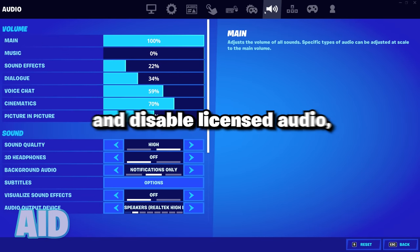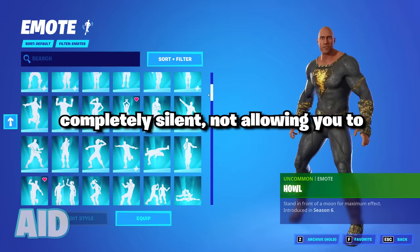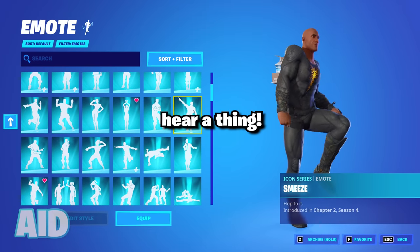But if you go to your audio settings and disable licensed audio, seemingly all icon emotes will be completely silent, not allowing you to hear a thing.